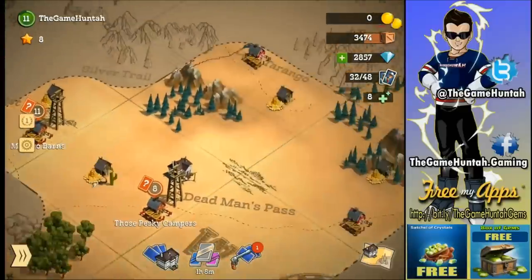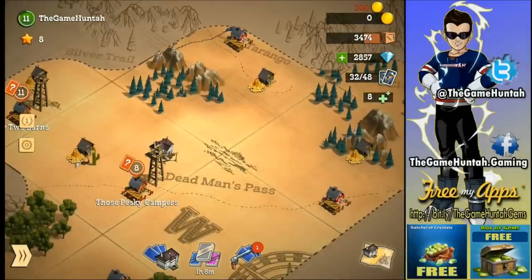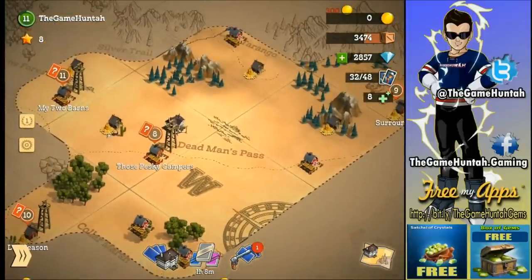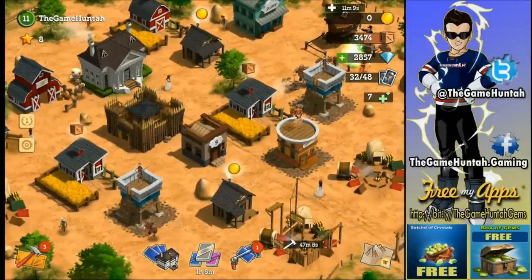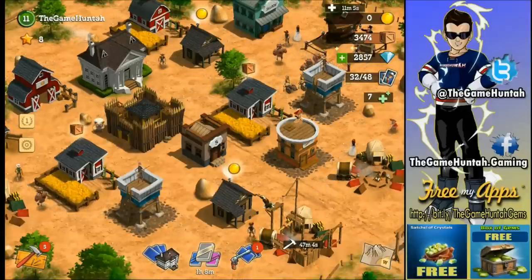One more tip: there are bags of gold on the map, similar to Boom Beach where you scout and find chests with diamonds. In Compass Point West you'll see bags with gold around the map, so check the map as often as you can. That's it for this tips and tricks episode — I hope you enjoyed it. See you in the next episode, take care everybody!